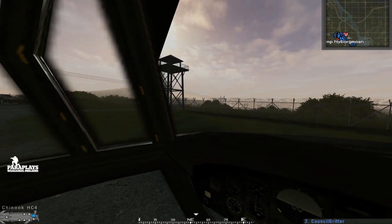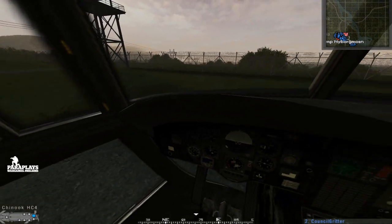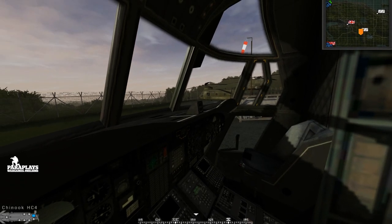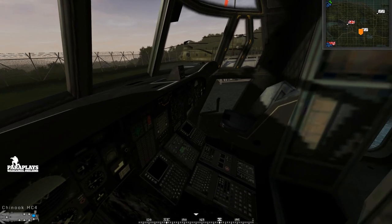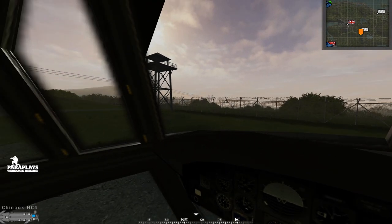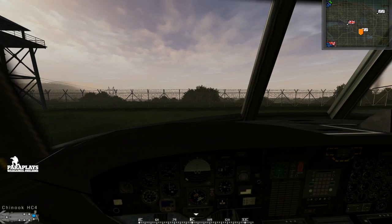This is the co-pilot seat. Not quite sure what his purpose is apart from spotting possibly. It may be that if the pilot dies or is shot through the glass, the co-pilot can take over. Currently there's no way for me to start the engine or do anything else while I'm actually sat in this seat.